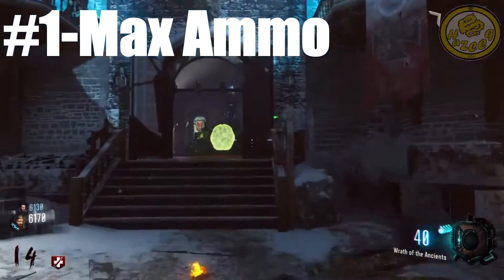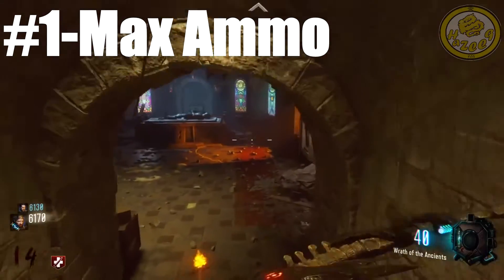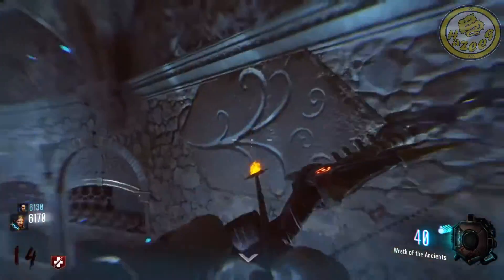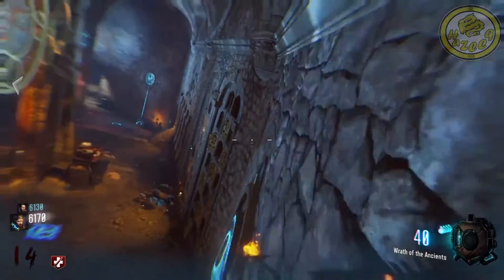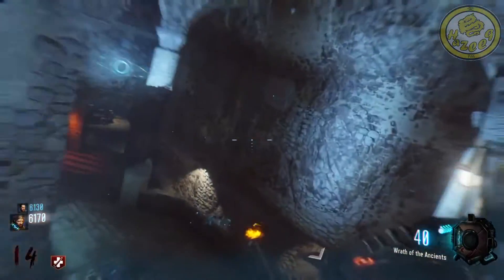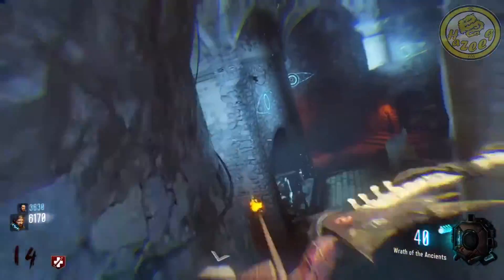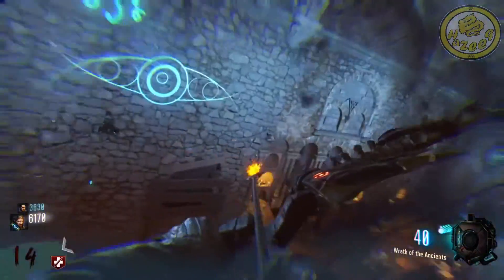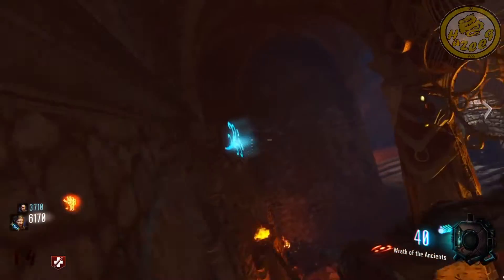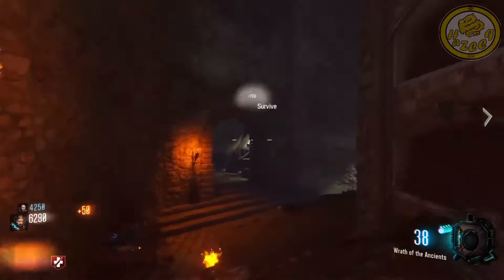Finally, we've made it to the number 1 spot on our list — it is Max Ammo. It's obvious: Max Ammo is the best drop out there. Without ammo you cannot kill zombies, which is the purpose of this game mode. When you run out of ammo on high rounds, you don't have to buy a new weapon — just wait for a Max Ammo, refill your magazines, and you're good to go.